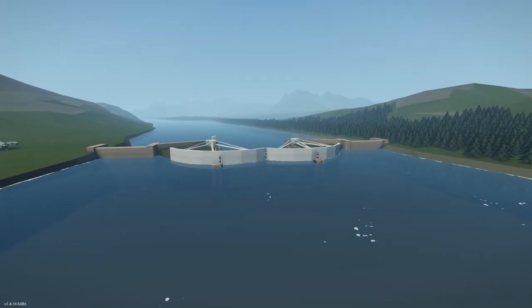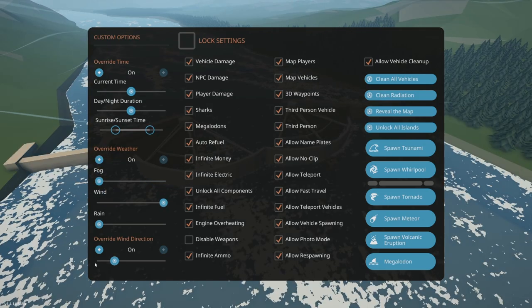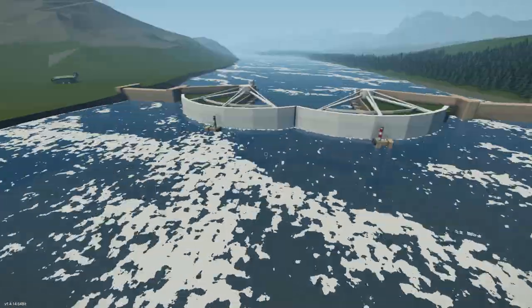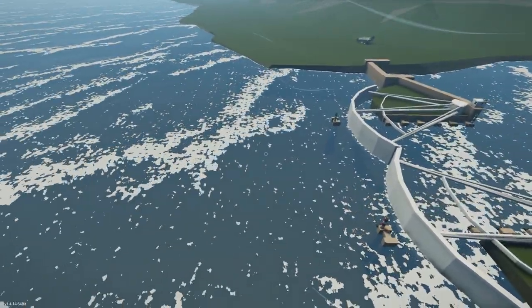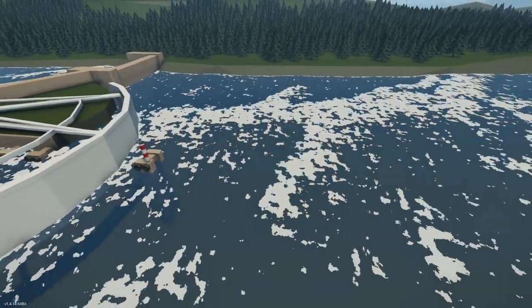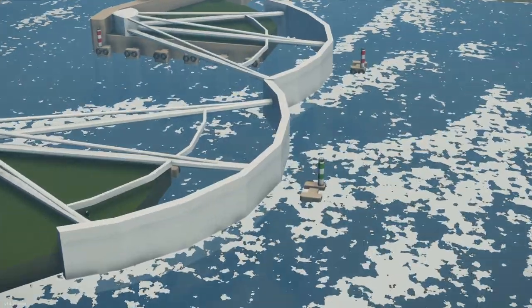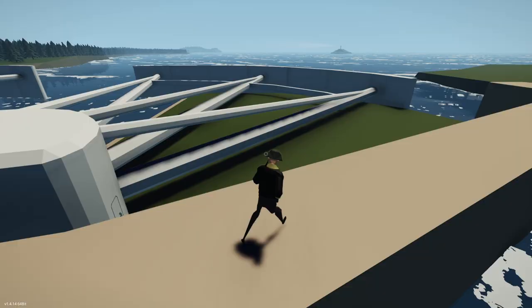This is the North Surge Barrier — let's see how it performs against some wind. Basically in Stormworks it doesn't actually calculate waves being stopped, so as you can see, waves go through the barrier and out the other side because that kind of water physics isn't calculated. I'm glad it isn't because the game would be a lot more laggy. Mostly these surge barriers are not functional — they're just for the aesthetics.